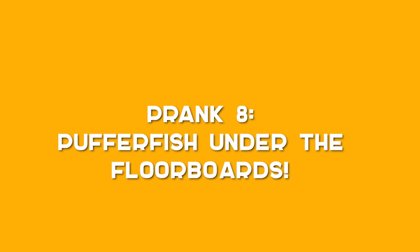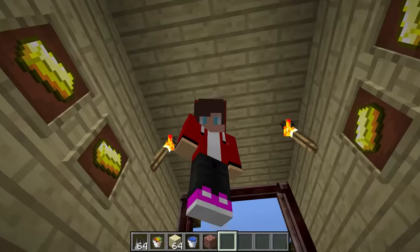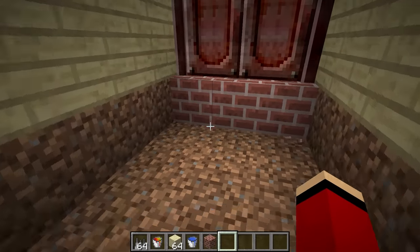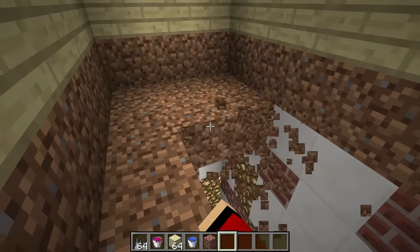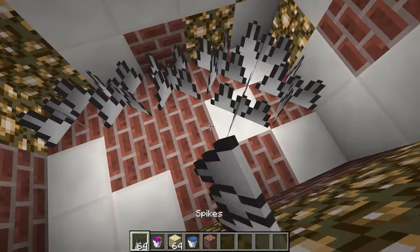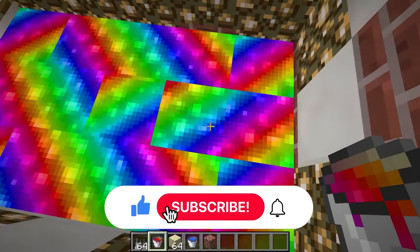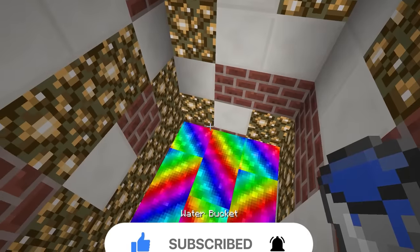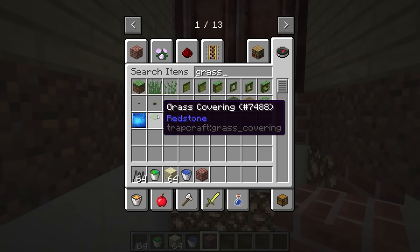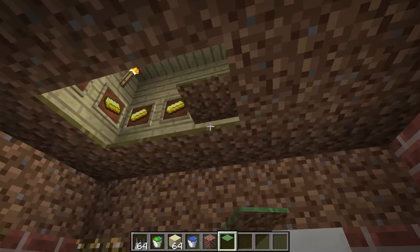Prank 8: Puffer fish under the floorboards. For this prank, after you get inside, you need to clear out the entire floor of your friend's house. Take out some slabs and make a new floor one block beneath where the old floor used to be. Fill up the entire space with water, then cover the surface of the water with slabs — but don't forget to leave a little opening. Now it's time to summon an army of puffer fish. Cover the opening. This prank is good to go — let's wait for Mikey.